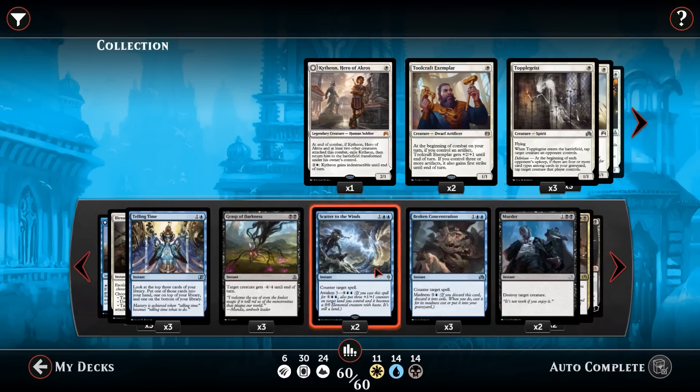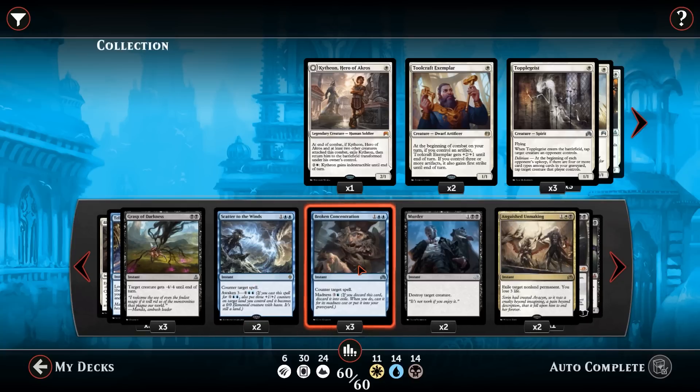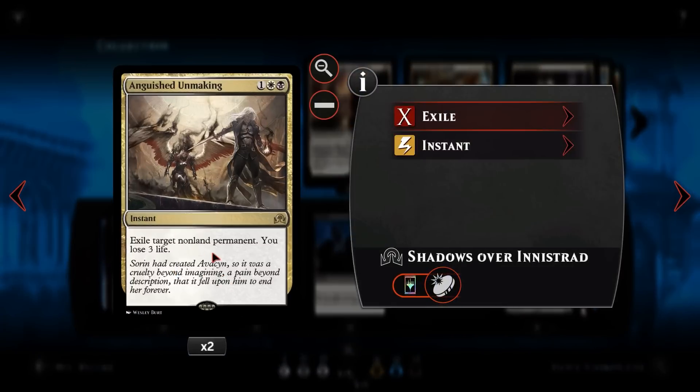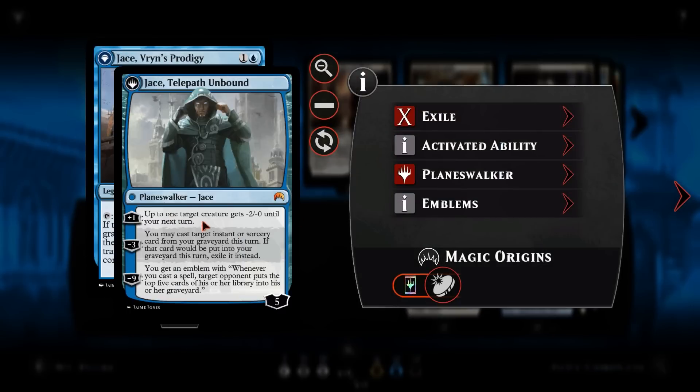One of Jace's best abilities is his minus three: you may cast target instant or sorcery from your graveyard this turn — essentially giving flashback to one of our cards. Most of our cards are either for filtering, removal, or countering. We'll be flashing things back like our Murders, like our Anguished Unmakings — getting an extra use out of any card and essentially doubling them up in our hand. His minus nine ultimate gives an emblem where whenever you cast a spell, target opponent mills five cards — a way to win through milling, though games would need to go long.